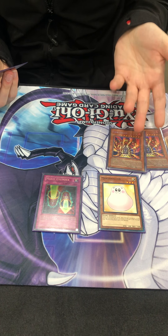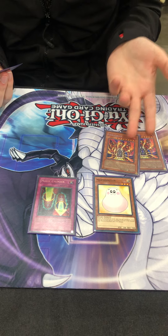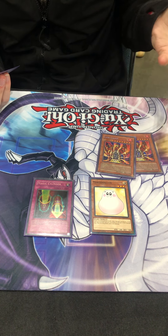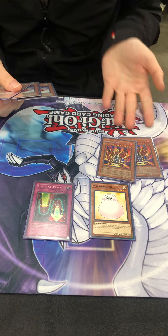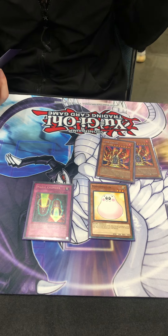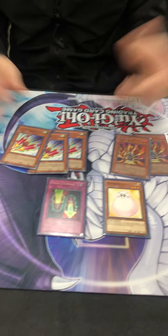Lava Golem — this is the thing I sided out the most just because it's not as great in frog mirrors or against Hero Beat. But when it works it's amazing — it's like 4000 points on the board because I also have a ton of ways to take their guys.